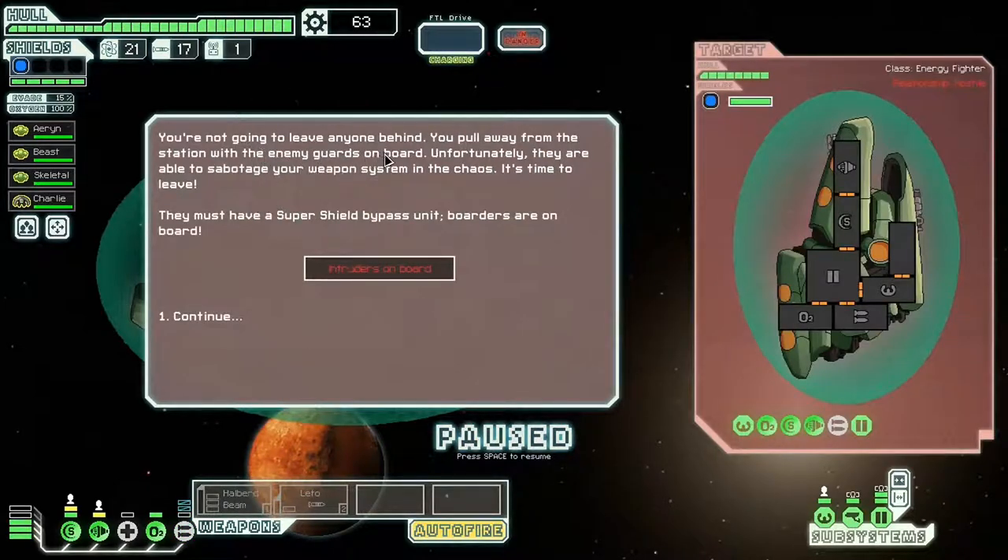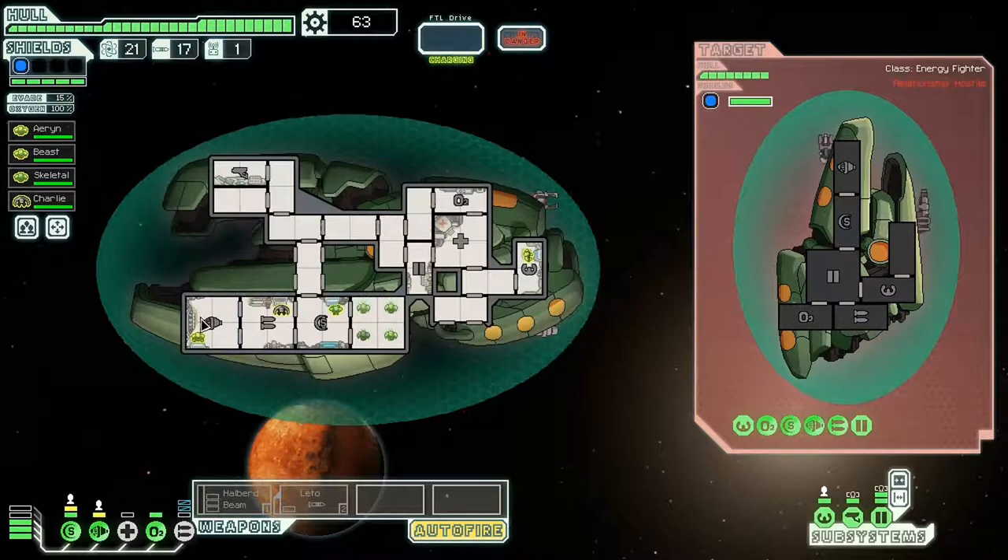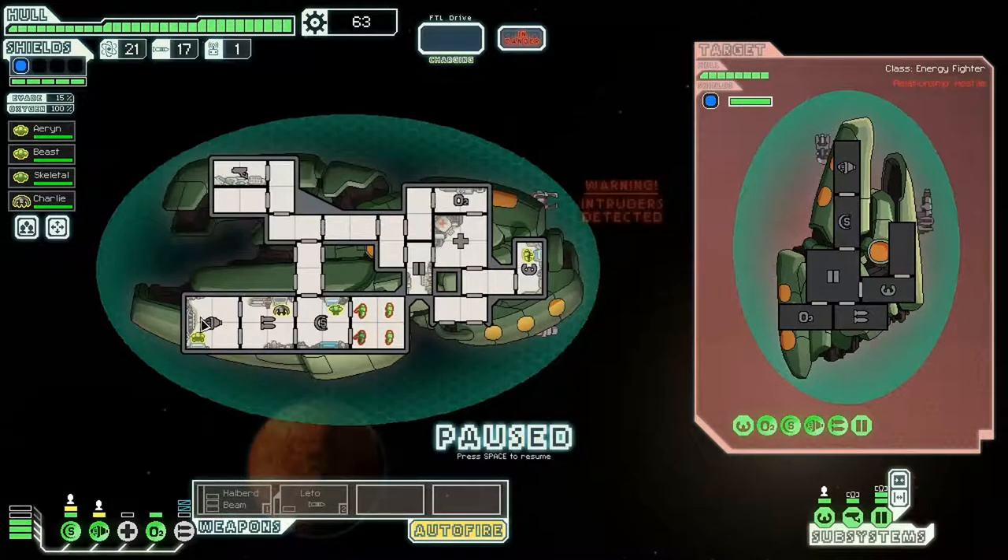We're not going to leave the enemy behind — we'll pull away from the station with the enemy guys on board, or forcefully they'll be able to sabotage our weapons. It's time to leave. They must have super-shift bypassed units — boarders are on board, but we already know that. We've got to deal with these boarders, and they sabotaged my weapons apparently. We can take him, I think.